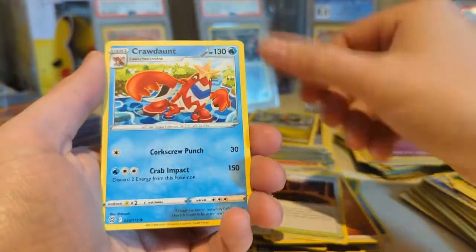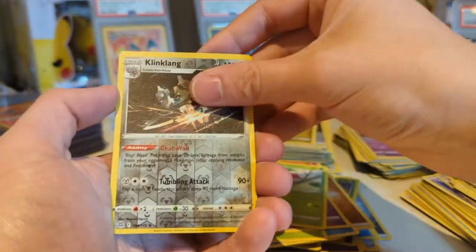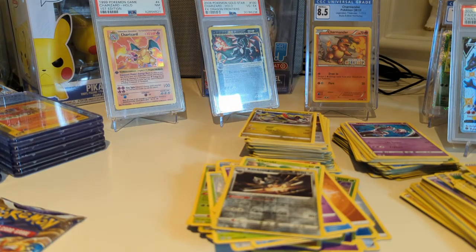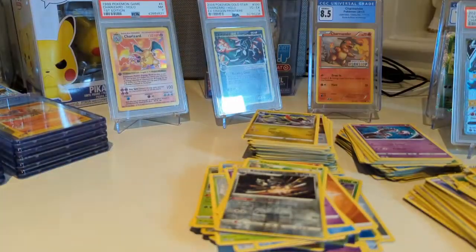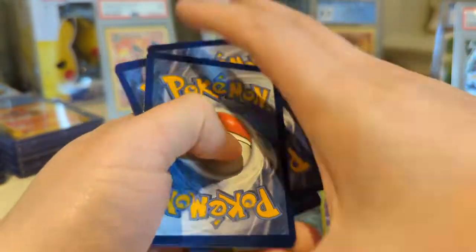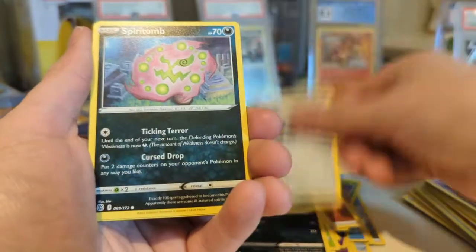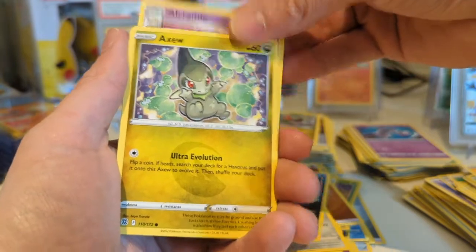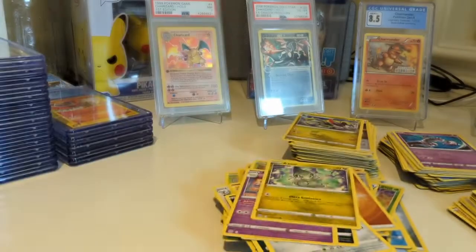Can we get something out of these last two packs? Ultra Ball, Burmy, Staryu, Karrablast, Clefairy, Cherubi, Klingklang, and a Mimikyu V — but not the Mimikyu we needed. Come on, please. Charizard, you are our last hope. It all comes down to you. It is a white border, so we're not getting anything in the final slot and the Alt Art slot will have nothing, but there's a chance for something else. Spiritomb, Turtwig, Sneasel, Klink, Spiritomb, Axew. Oh, there is something there. No way — we double up on single strikes!